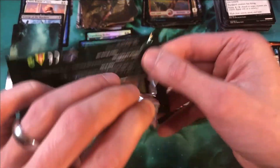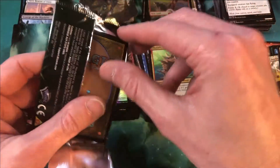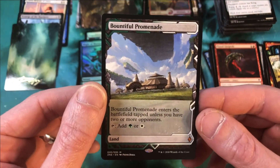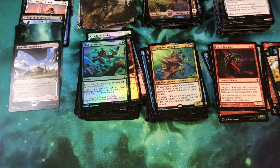Last but not least, we do have an Expedition to open up. Let's see what we're going to get — and our Expedition is going to be Bountiful Promenade. Very, very nice. So with the Expedition, we ended up with five mythics — I would say this is a quality box. Thank you guys so much for watching. Hope to see you next time. Like I said, take a second, like the video, hit subscribe. Until next time, take it easy.